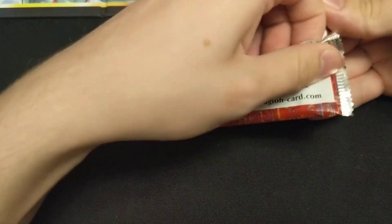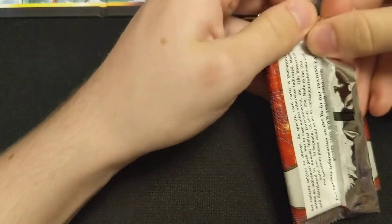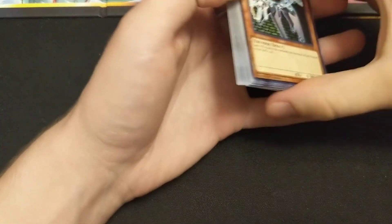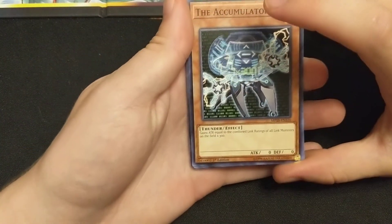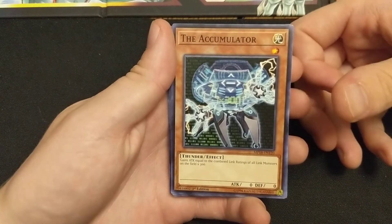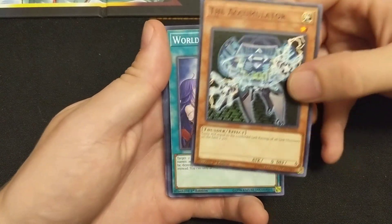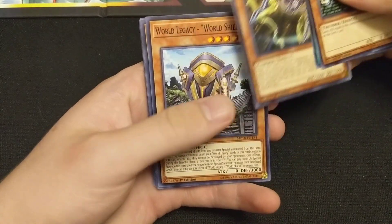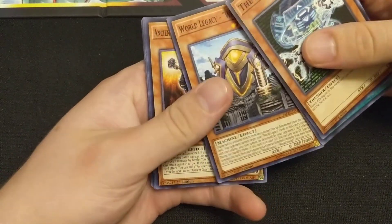Last pack guys - what can we end on? Can I get at least one more Marionetter so I can have a playset? I'm trying to build Altergeist but not actively - it's not like Fluffals where I go out of my way to get all those cards. The Accumulator, World Legacy's Heart, Capacitor Stalker, World Legacy World Shield.